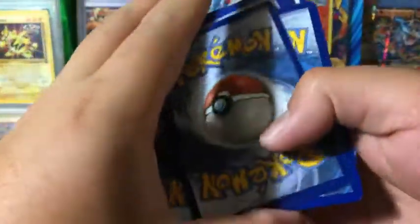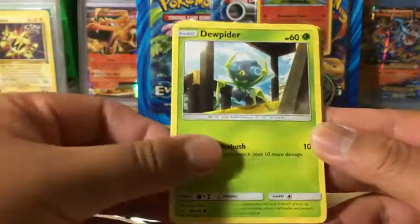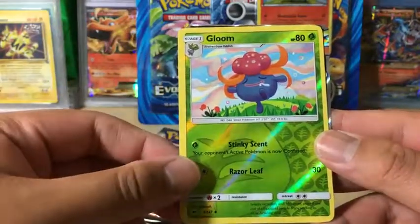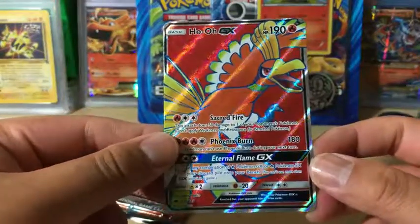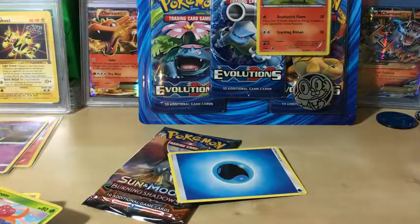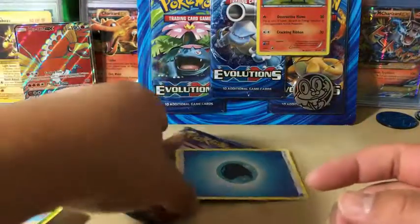Marshadow pack — these cards are in much better condition than our recent booster box. Got Hoot-Hoot, Tangela, Hider, Weakness Policy, Simsage, Whirlipede, Reverse Holo Gloom, and the rare is a full art Ho-Oh GX — very nice but very off-centered. Still an amazing card. I'll probably send it off and hope for an OC grade, but the condition on the back is concerning.